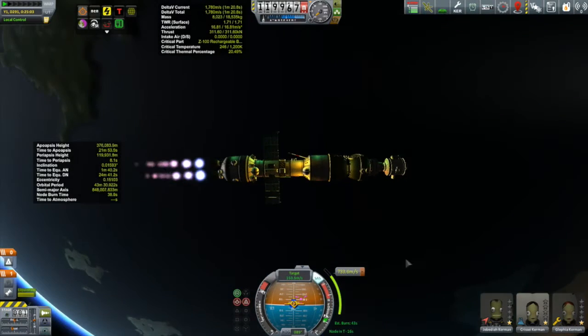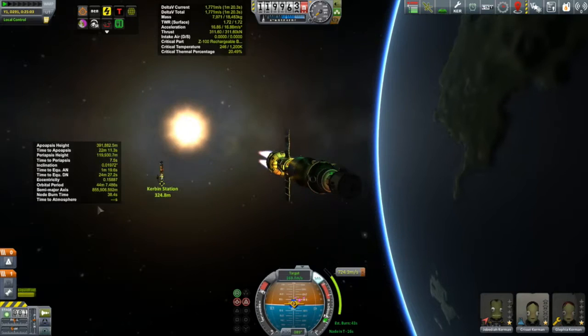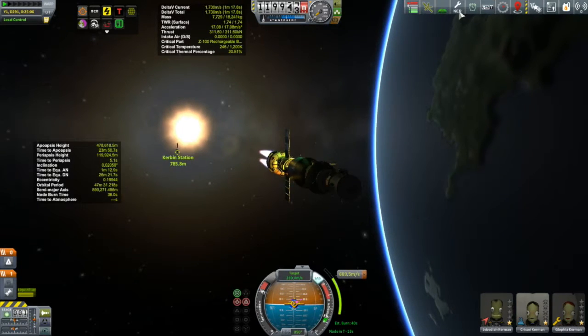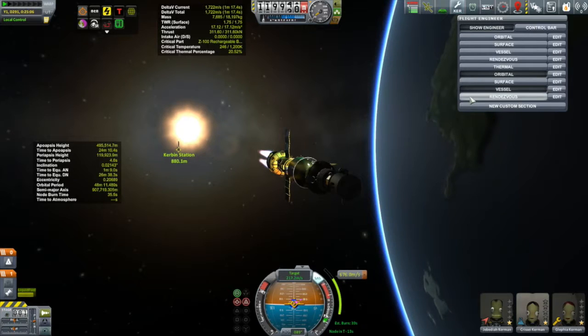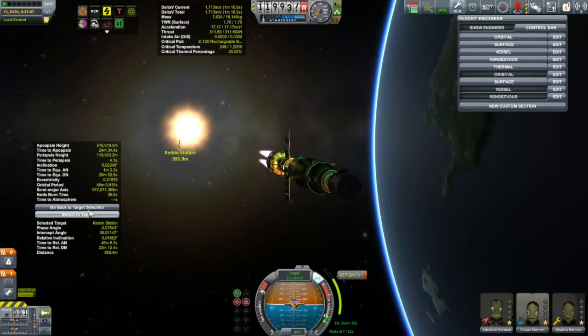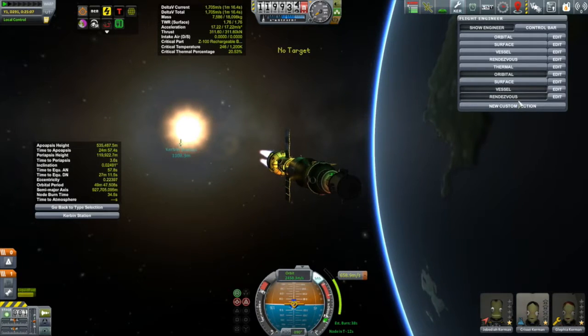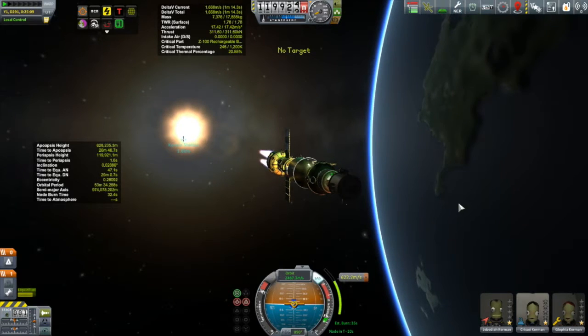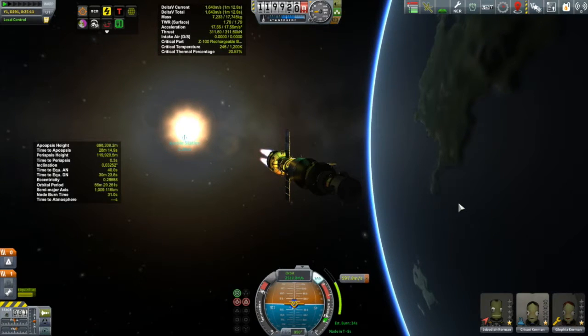You might be wondering why I have to plan my burn at a specific moment if I'm just leaving Kerbin's sphere of influence. The reason is we're not just leaving Kerbin — we're going to buzz by Minmus. None of these three people have ever been to Minmus, so on our way out we're going to do a flyby. A flyby of Minmus is worth three experience points, so that'll be three experience points each for Jebediah, Chrissy, and Glafia — a worthwhile addition.